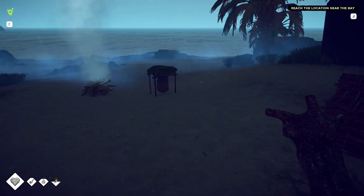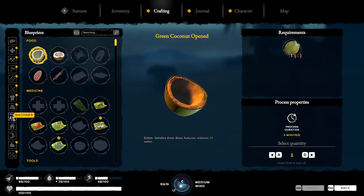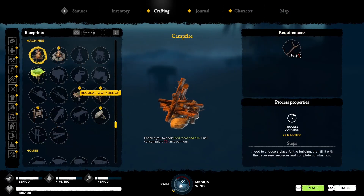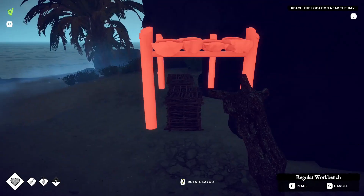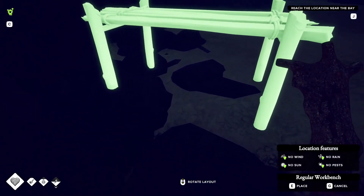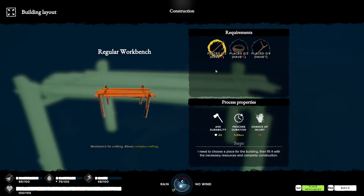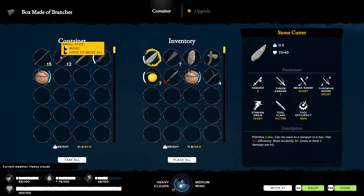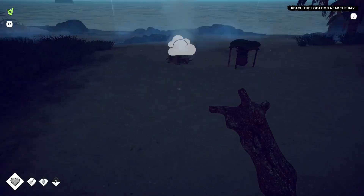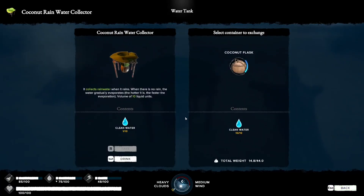Let's craft a couple more things. Going into crafting, machines - one thing we definitely want is a regular workbench. Let's place that in here. E for interaction, place resources: two rope, two long sticks, four small sticks. The water will evaporate so we want to make sure we take all of it while we can.